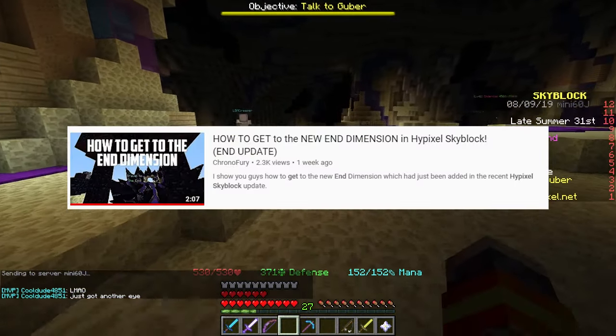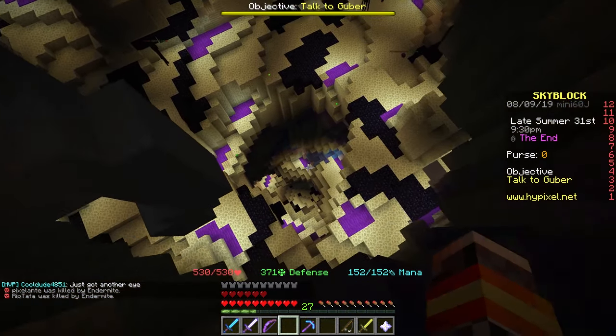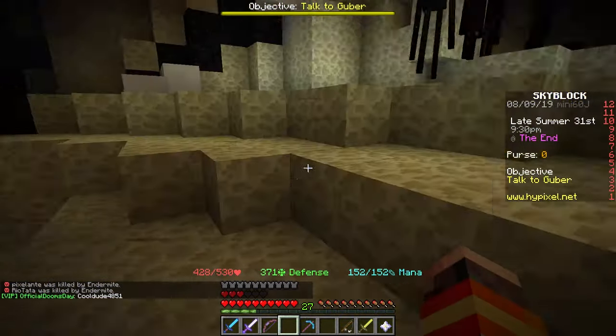But once you're here, you want to drop down and you want to head over into the ender dragon boss room. Let me see if I can try to do this without dying.